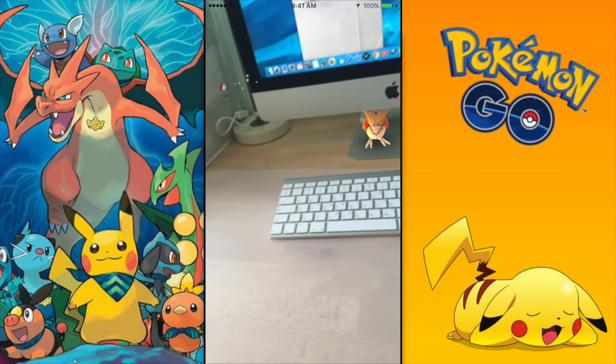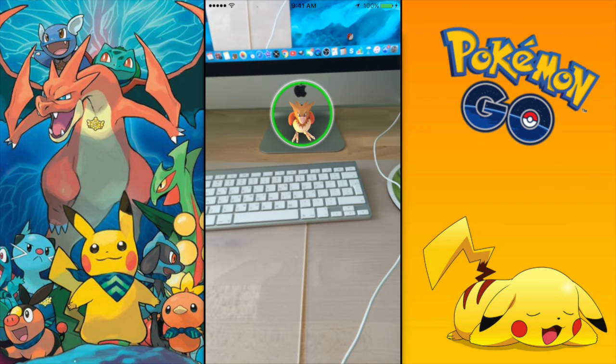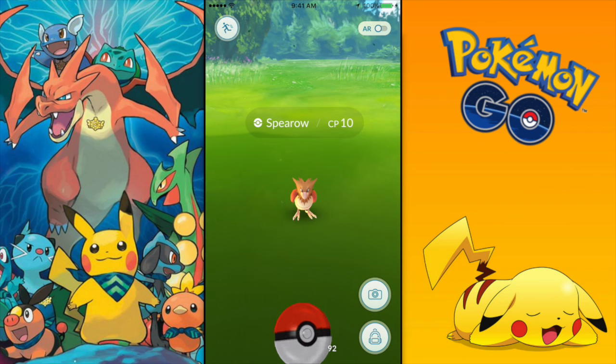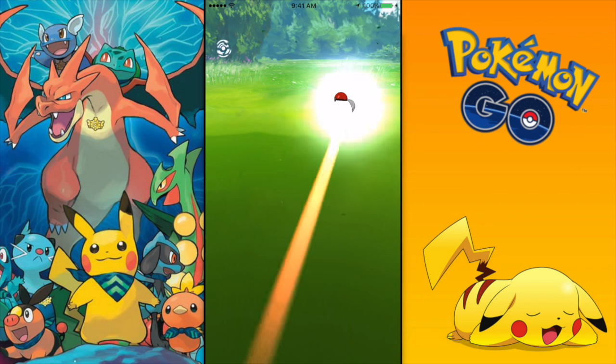For tip number 2, this one isn't game-changing but it's a cool trick. When you find a Pokemon and tap on it to capture it, if your phone is not on silent you can hear the Pokemon's noise. It's pretty fun — try it out.